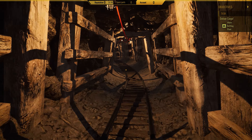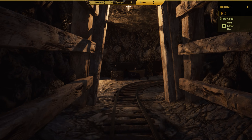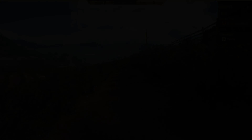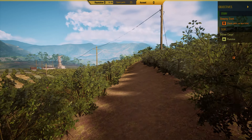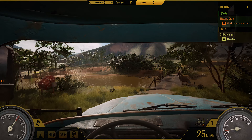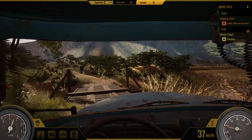The graphic improvements introduced in Truck Mechanic Dangerous Paths represent a significant leap forward in visual fidelity and optimization. By leveraging advanced technologies and optimization techniques, the game delivers great visuals that enhance the gameplay experience. These enhancements encompass a comprehensive overhaul of the game's graphical assets, including intricately detailed textures and meticulously crafted environmental elements.